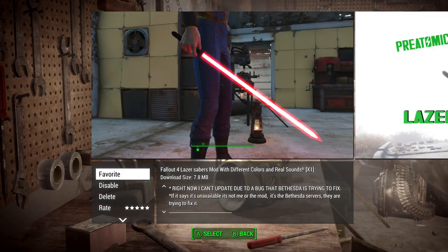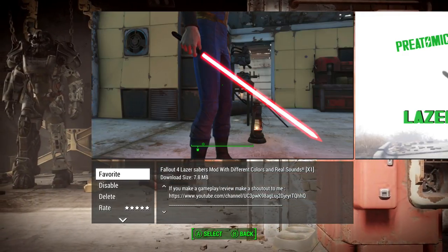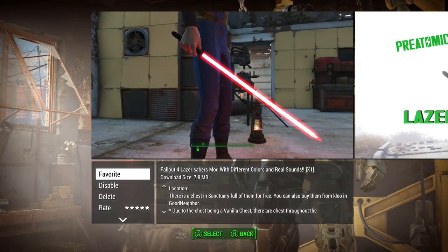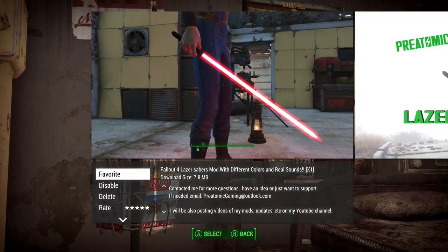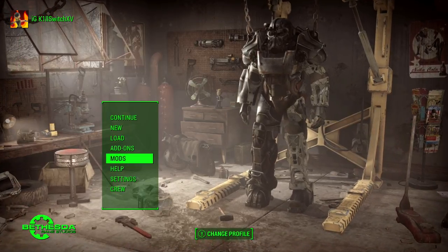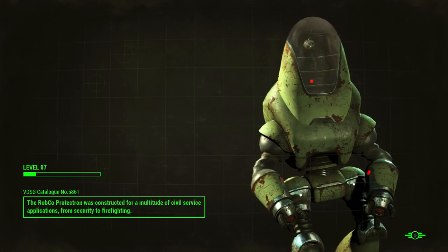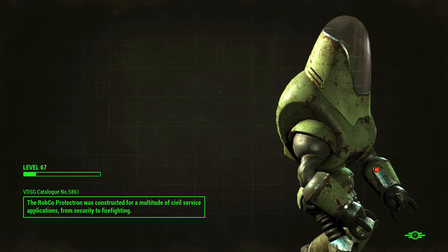Here's the Fallout 4 Laser Sabers mod, which I think a lot of people have already done but I wanted to give it a shot as well. Shoutout to the creator — Pre-Atomic Gaming. Thanks for the mod, Pre-Atomic Gaming, appreciate it! The laser sabers are found in a chest in Sanctuary, and I've heard they're pretty powerful. Let's give these cool mods a shot.